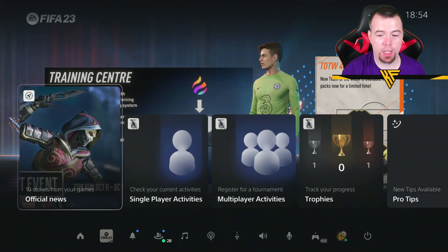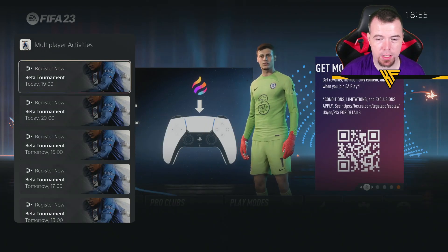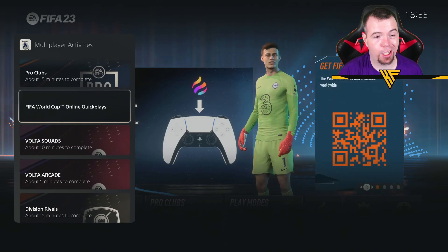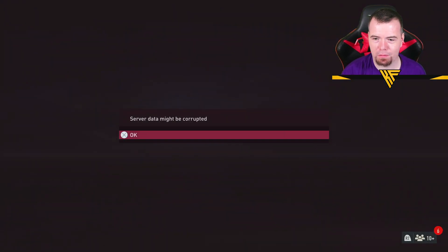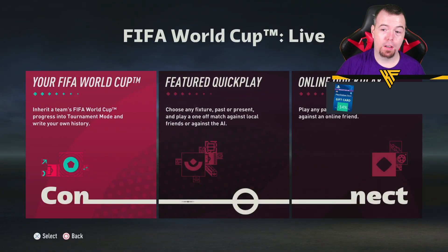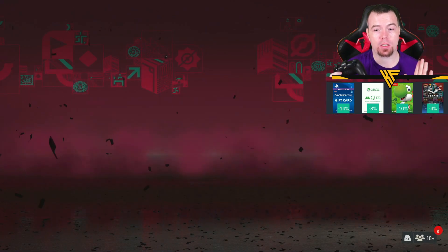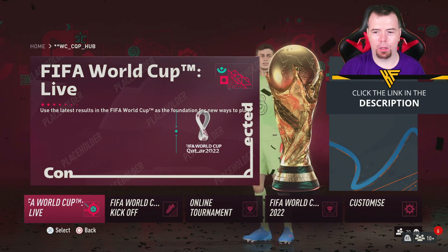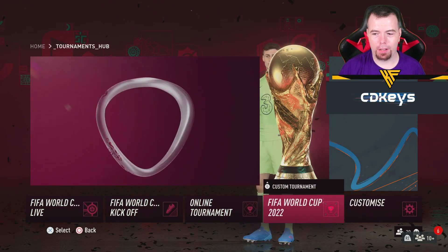So as you can see, we're on the main menu at the moment. What you need to do is go to your activities - multiplayer activities, single player activities, I don't think it makes a difference. As you can see down here, there is the World Cup online quick play. Click that, start activity. It's doing some funny stuff - server might be corrupted, ignore that. So feel for World Cup live, FIFA World Cup feature, quick play, online quick play. Don't press X on any of these, press circle, and there you go - the World Cup mode.